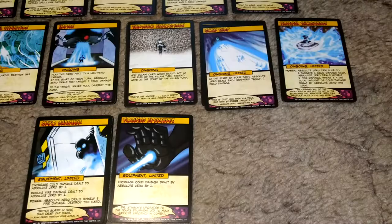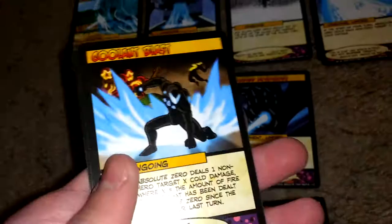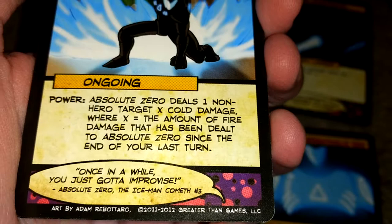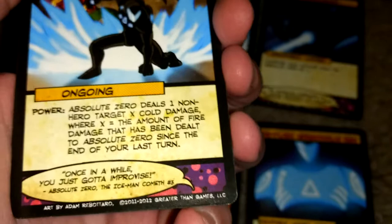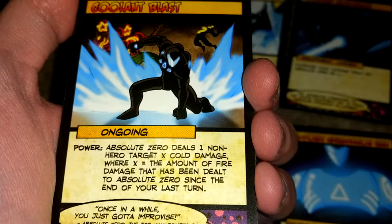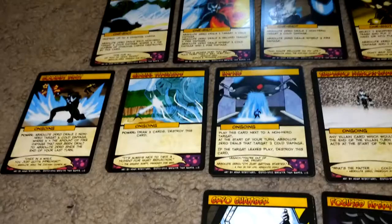We're going to continue on to his ongoings now. I put all the non-limiteds on the left and the limited ones on the right. You have two copies of Coolant Blast — it gives you a power: Absolute Zero deals one non-hero target X cold damage, where X equals the amount of fire damage that has been dealt to Absolute Zero since the end of your last turn. That's a mouthful, but it can be useful — like if you're fighting someone who just dealt you a lot of fire damage.